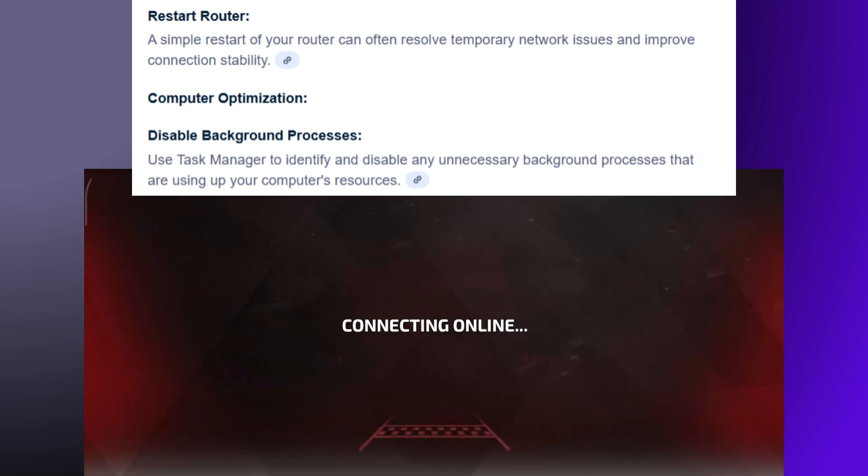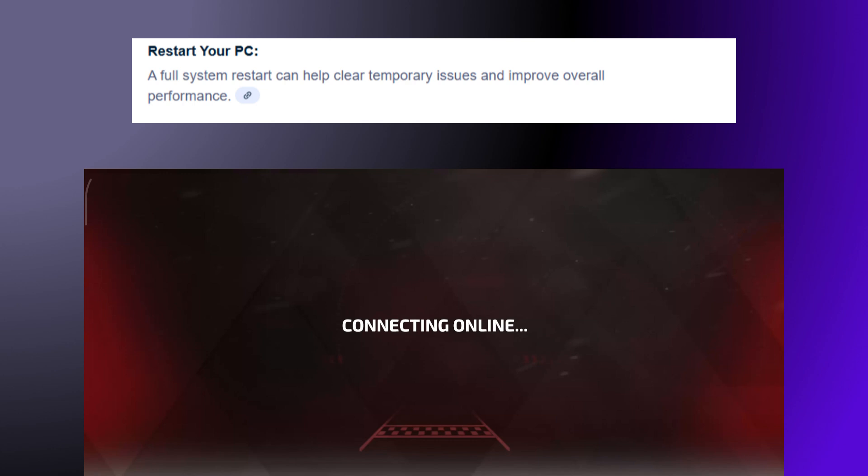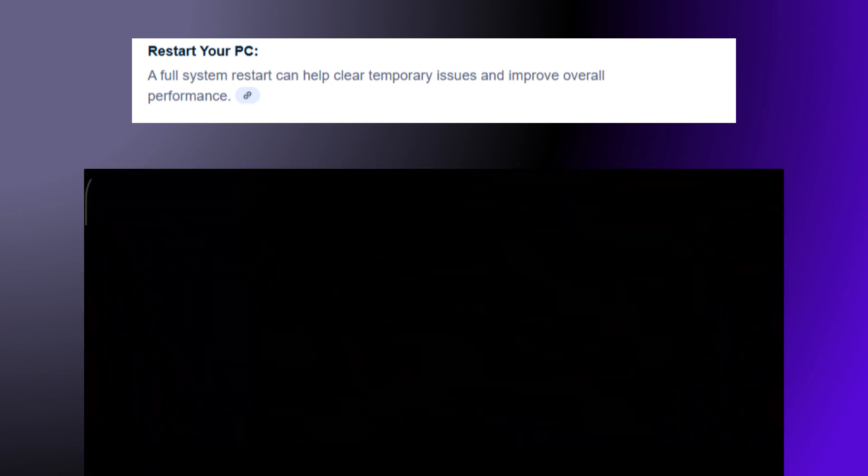Disable background processes: use Task Manager to identify and disable any unnecessary background processes that are using up your computer's resources. A full system restart can also help clear temporary issues and improve overall performance.